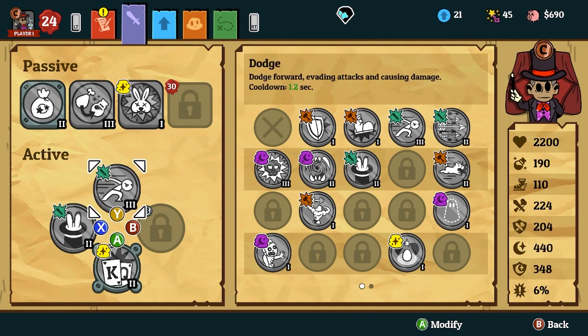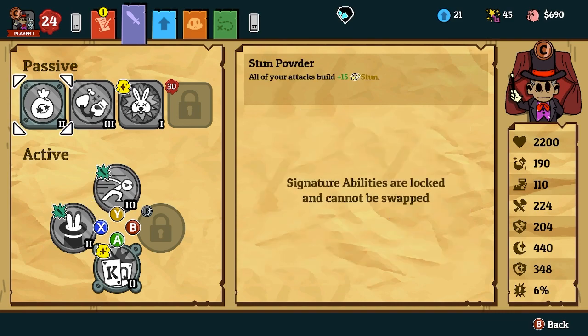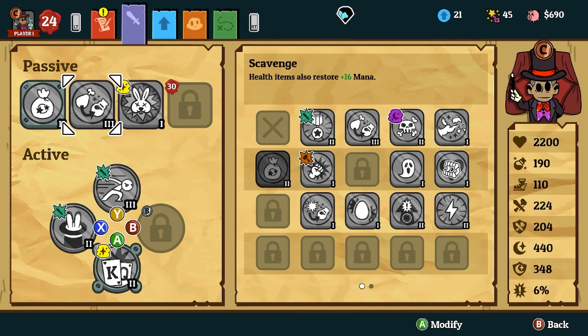Next, you can have Dodge or whatever you want in this position. You need Scavenge because this build is gonna use a ton of mana, but in dungeons you're gonna be killing mobs and they're gonna be dropping a ton of health. That health is gonna regain your mana, so you can have infinite mana to just infinitely summon.